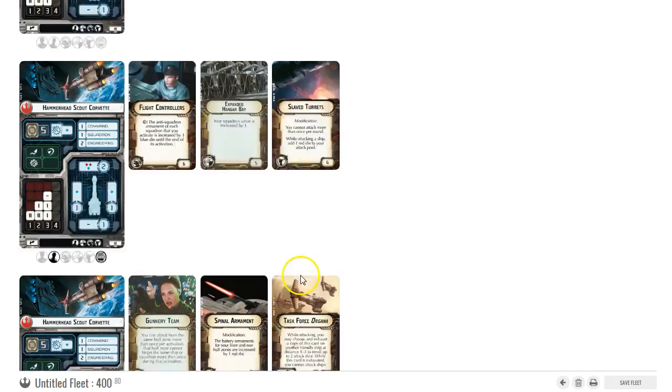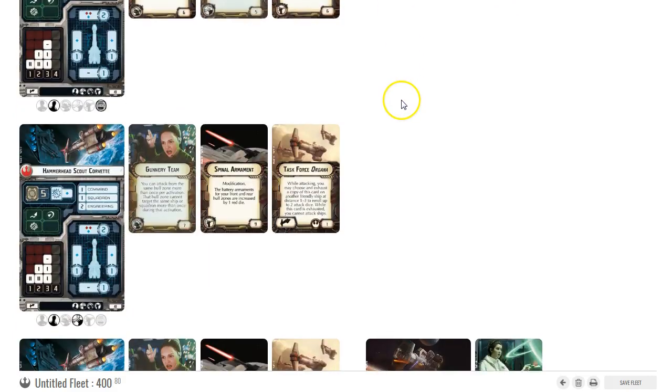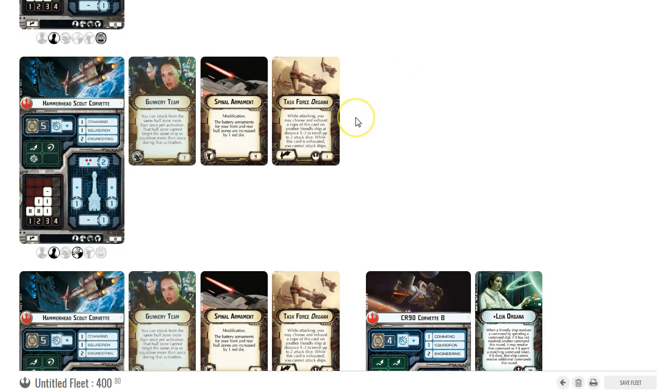Two of the hammerheads are just there for squadrons — one doesn't get re-rolls on its dice but I needed to hit 400 points. Then I've got two more hammerhead scout corvettes that are not doing squadrons — these guys are shooting. They're both running Task Force Organa; the first one has Spinal Armament and Gunnery Team for re-rolls. You get the domino effect of Task Force Organa giving everybody lots of re-rolls, plus one re-roll from Leia, so you're rolling at least three dice at long range and you can get two attacks per turn.